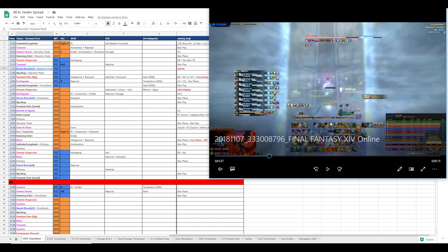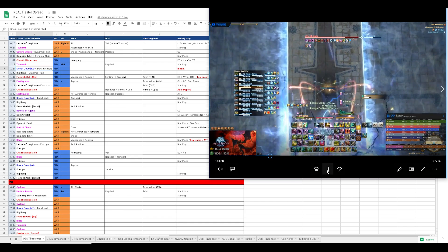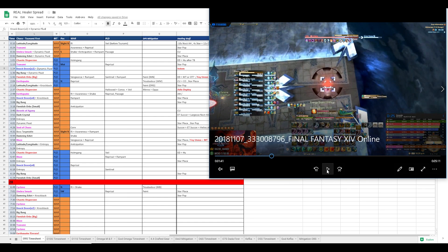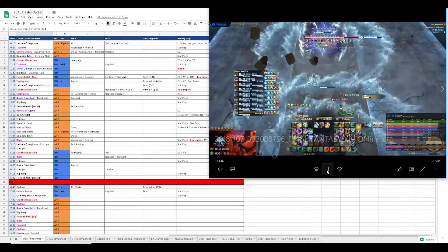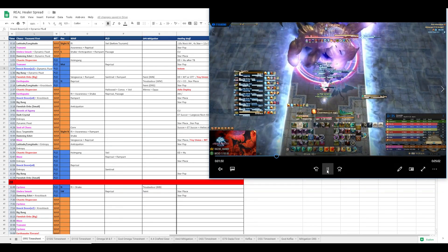How can we top up so that we don't waste any resources? Well, if we look at tsunami - star should have been down at around 4 seconds, so that means it should be back up for the knockdown. And as you see, star will pop and it will put us at around 44k, depending on damage or healing variance. Knockdown happens and I drop to 16k because I have energy drain, which helps heal.